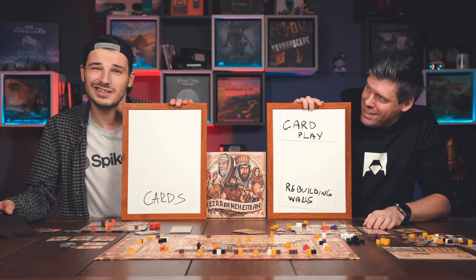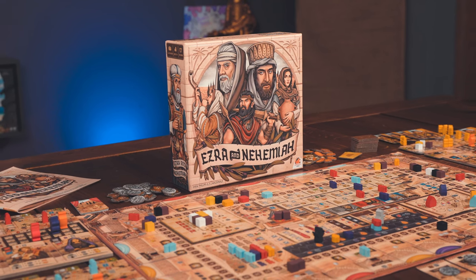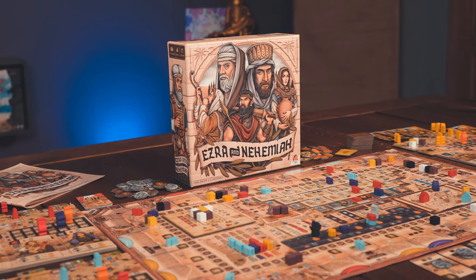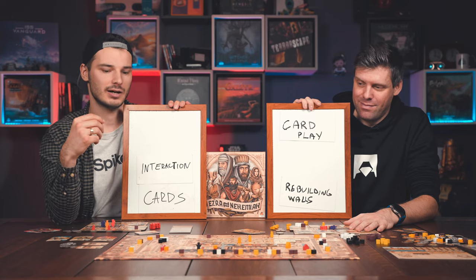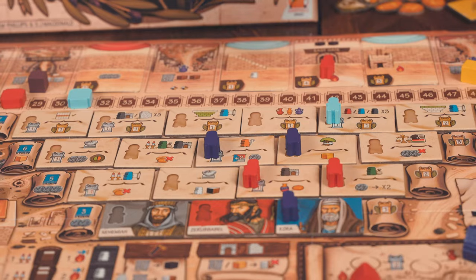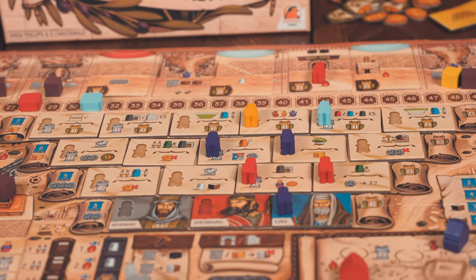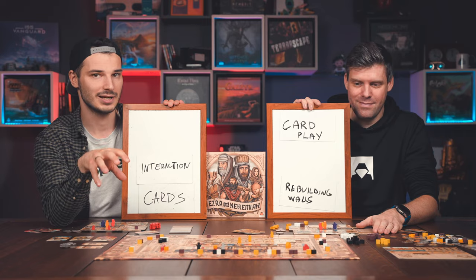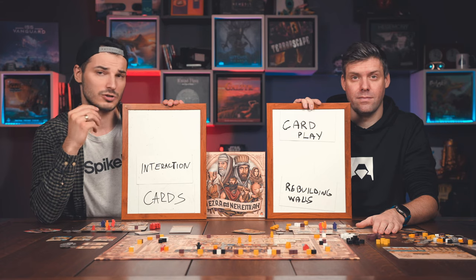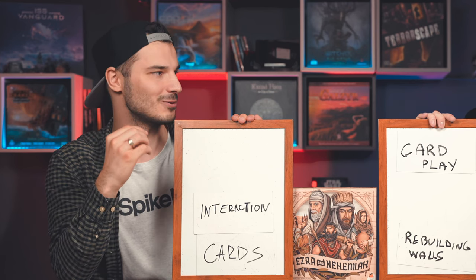One thing I didn't expect from this game is the interaction. It's not in the common sense where I attack you — it's not direct. But anytime I build a wall next to your gate, I get resources and you get resources. Anytime I want to get a scroll I have to check if I have to pay you to get it. You might take the resources or build the wall I wanted. Those are just a few examples where this is not a solo-hero game at all.